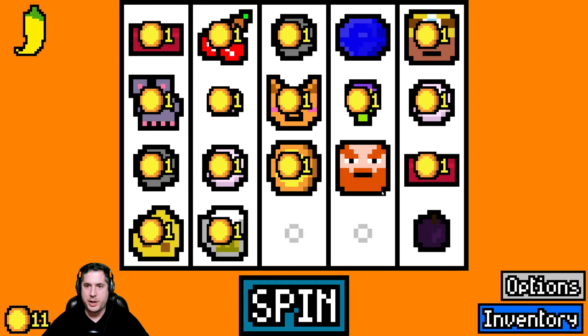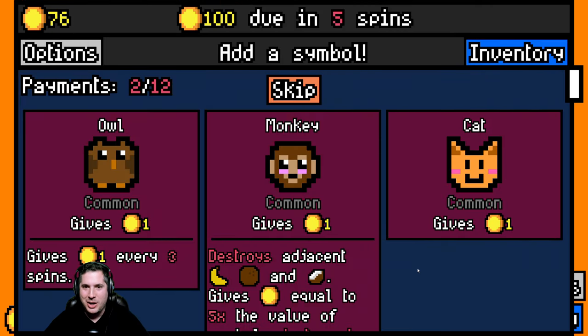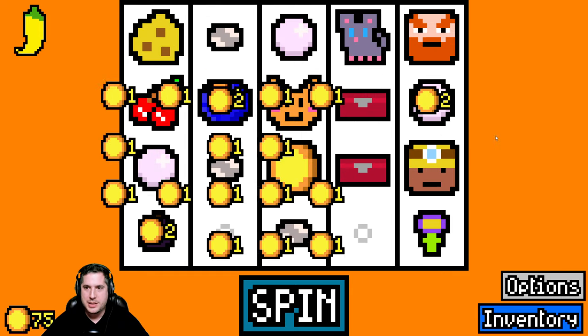Drink away Mr. Dwarf, drink away - 41 gold! That's what I'm talking about. We're gonna skip this here, we don't want any of these guys. That dwarf getting drunk and the miner mining - the idea is to set it up so everything is working together.